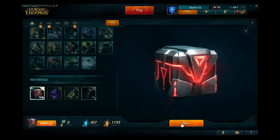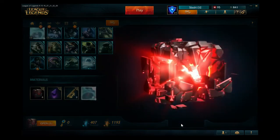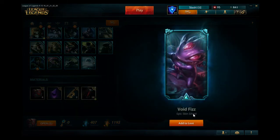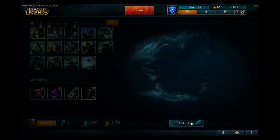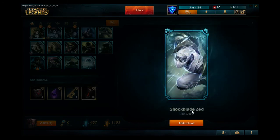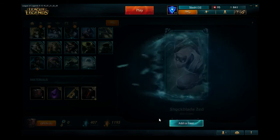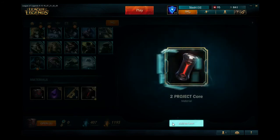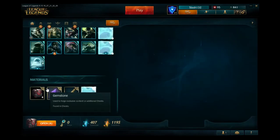Alright, number six. Oh, I got the epic skin shard for Fizz — and that little bastard can kill people like crazy. Also got a Zed skin shard — that one looks really cool, I've seen it in game before. Two Project Cores, let's go. Alright, number seven.